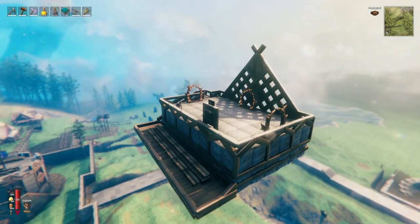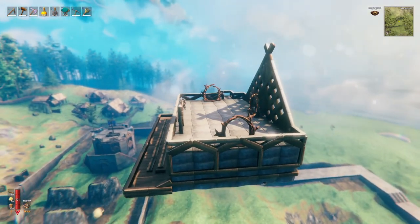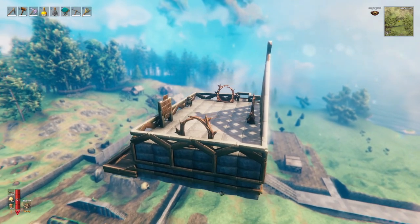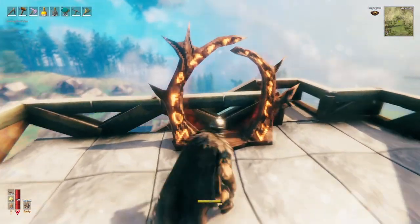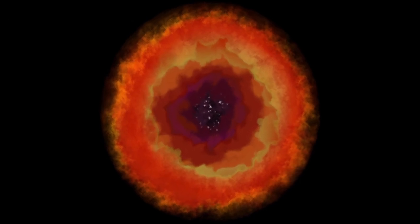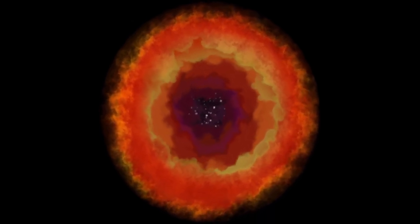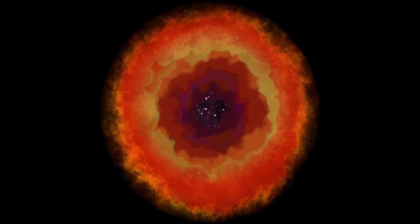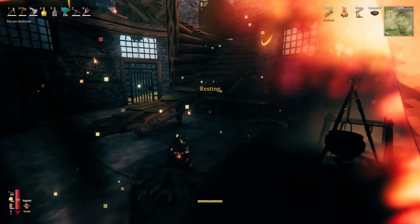Coming back up to the top there's another observation deck entryway where we come in from the portal hub. It just has a small rule board up here. Once the teams leave, I will destroy the portals behind them so you go in and have no return until the game is over.